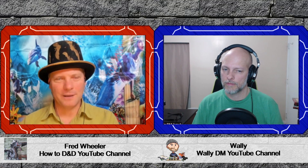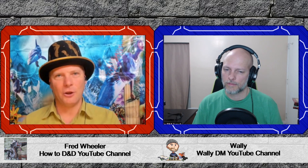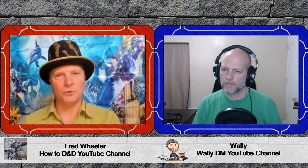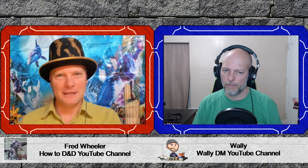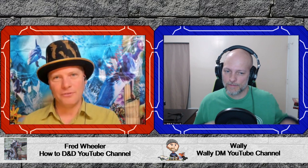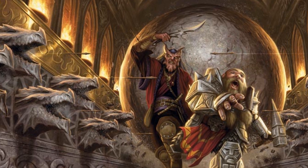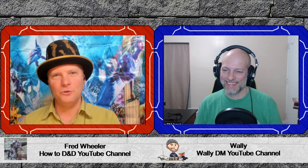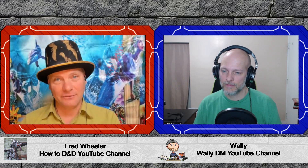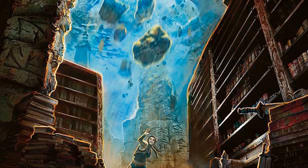Going back to magical traps: if you've cast Dispel Magic on a magical trap and it's no longer working, dungeon masters may have set it up to reactivate after a certain time. You don't know what that time frame is. So once you've used Dispel Magic and it's no longer active, don't muck around — get past it as fast as you can. When you come back that way, make sure you check that location with Detect Magic before you pass through, just in case your dungeon master likes to reset magical traps.